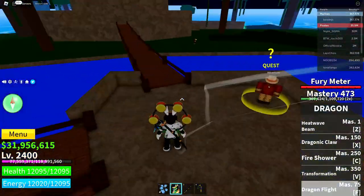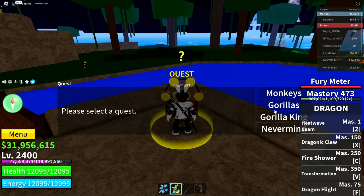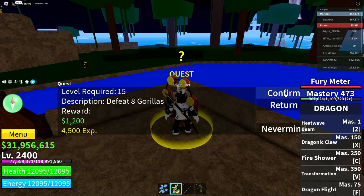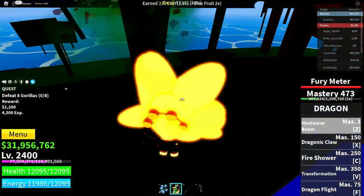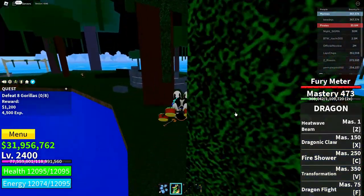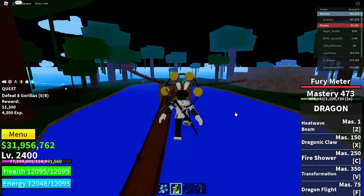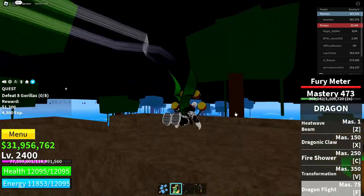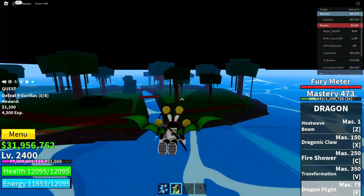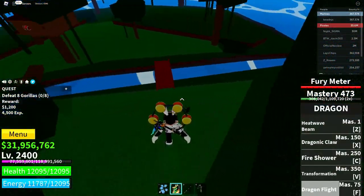Click on the quest giver and get any quest you like. I'm going to get the gorillas quest — confirm. Now complete that quest. I killed a monkey by mistake; gorillas are over here.